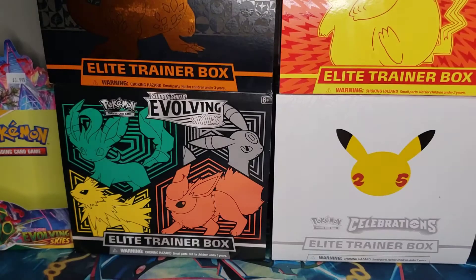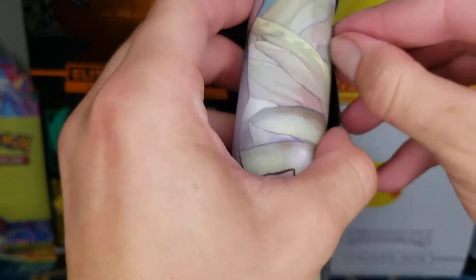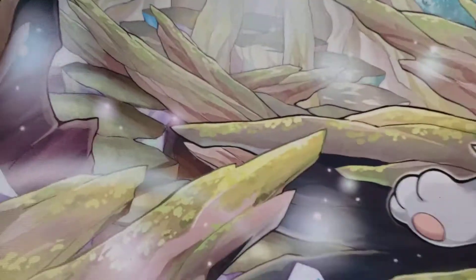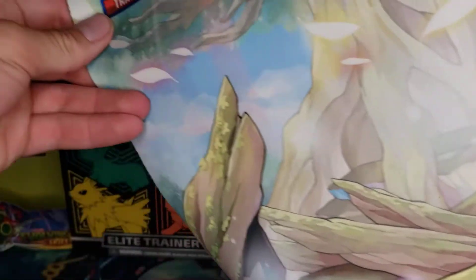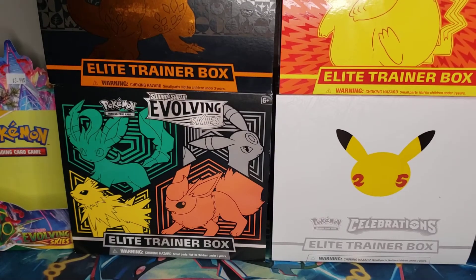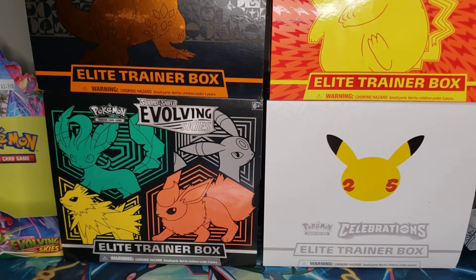So let me set this aside. I'll show you — if you don't know, it comes with a playmat that I can't quite get into. Very cute, very nice. Pretty big playmat. I don't know if it's a normal size, seems kind of big, but it's very nice. Then obviously we get our packs — eight Pokemon Go packs.